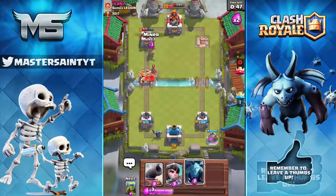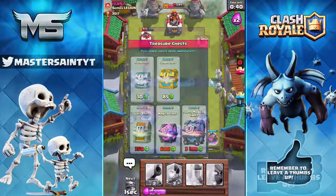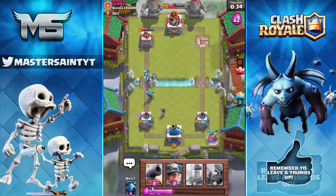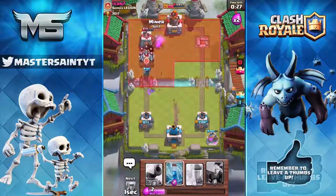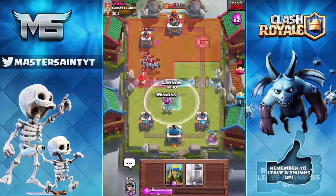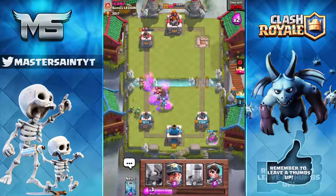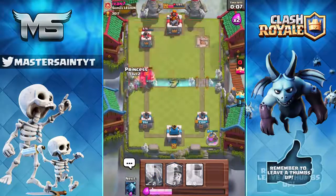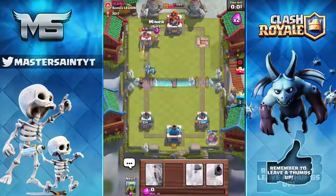Our second idea is to be able to buy a silver chest and a golden chest. They removed this feature when they added the giant and super magical chest, but it would be good for low-level players who don't have enough gems for a giant or magical chest. Of course you can win them through battling, so there's not much reason to buy them unless you don't want to battle — but it's probably better to just play the game.